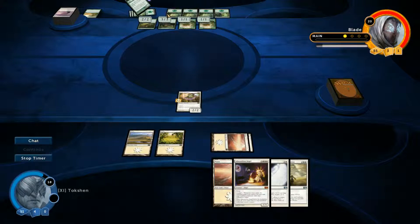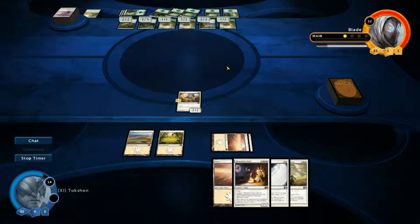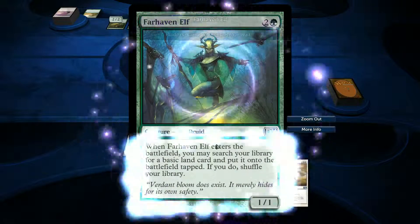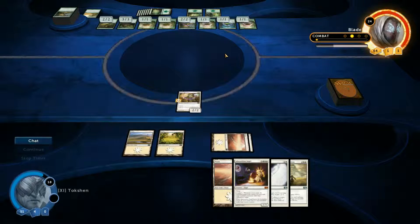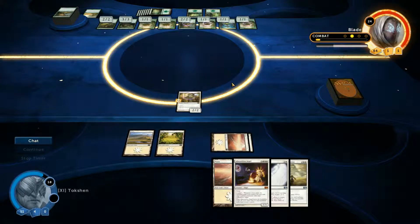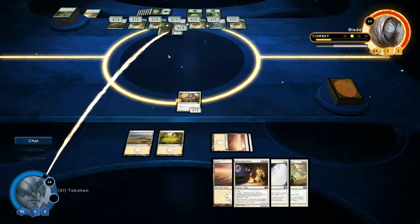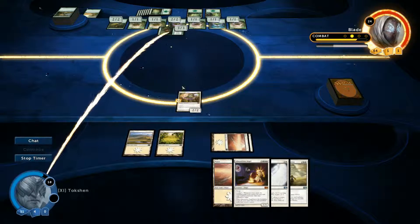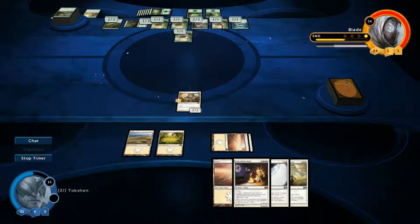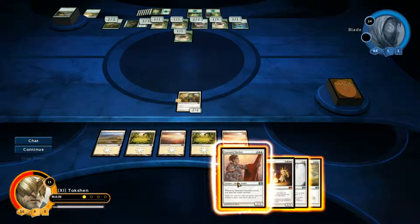Unfortunately, my opponent is getting up to the mana required for the big creatures, the Annihilators. This card allows my opponent to search for basic land cards and put them into the battlefield, which then summons more saplings. Maybe my 2-2 will scare them all. I'm not going to block because my creature will die, that creature will live, and this creature is the only thing holding him from attacking with everything, because he doesn't want to lose a 1-1 sapling.